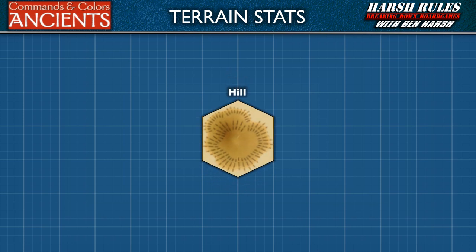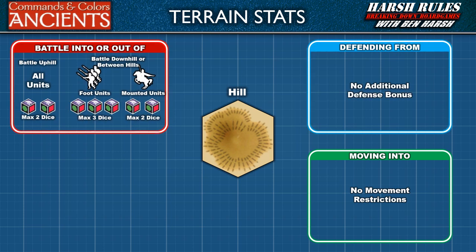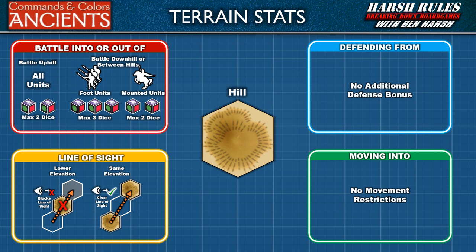Let's discuss terrain hexes with hills. With hills, there are no movement restrictions. When units attack into a hill hex with close combat, they are attacking uphill and roll a maximum of two battle dice. When battling an enemy unit that is downhill, or when battling from one hill hex to another hill hex, foot units roll a maximum of three battle dice. Finally, a hill hex blocks line of sight to units behind it. A unit on a lower level has line of sight onto the first hill hex and vice versa. However, a unit on a lower level does not have line of sight through one hill hex onto a second hill hex with a unit and vice versa. Line of sight is not blocked between units that are both on hills because they are at the same level.